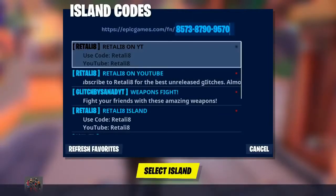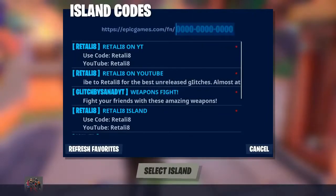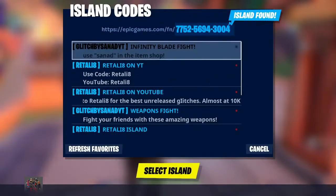Hop into the portal you want to go to, and then simply set the island code. I will put the code in the description so you can just copy it from there. You have to type in 7-7-5-2-5-6-9-4-3-0-0-4 — not 3-4, okay.